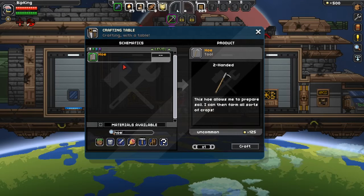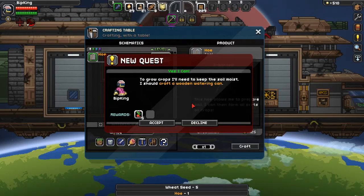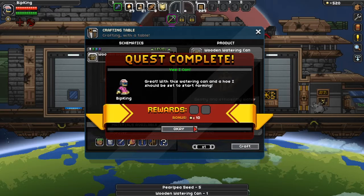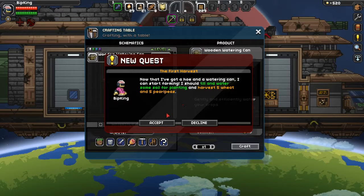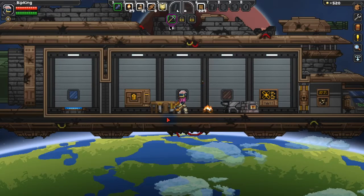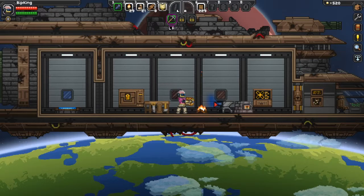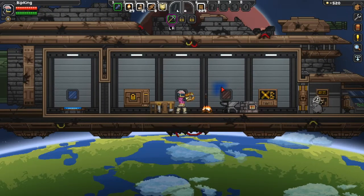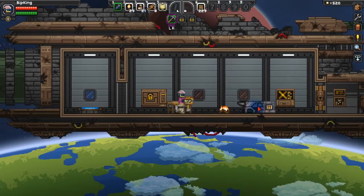What do I need for the hoe? Copper and planks — that's pretty good. And I'll craft a wooden watering can. Now we can water everything. The farming quest wants us to harvest five wheat and five pearl peas: till the ground, plant the crops, water the plants, harvest them. I'm considering whether to take this stuff down for the house or keep it on the ship. Having a fire lit in a broken spaceship doesn't seem like a great idea, but let's beam down and find where we'll put our house.